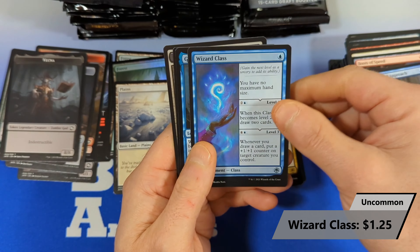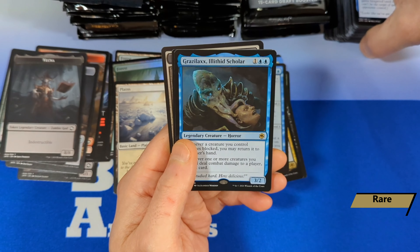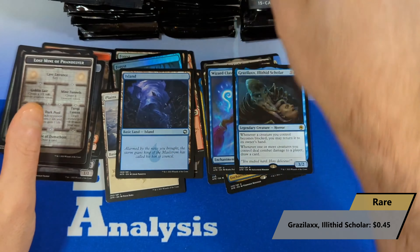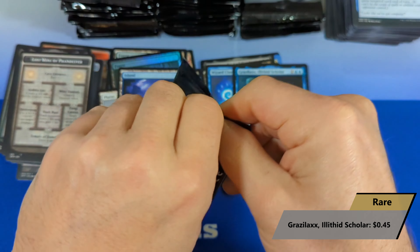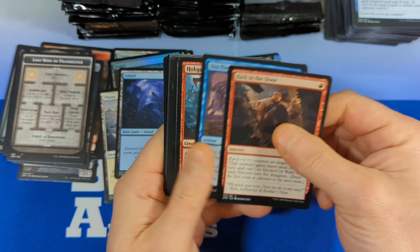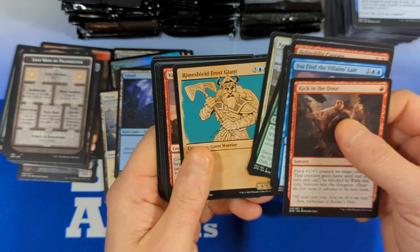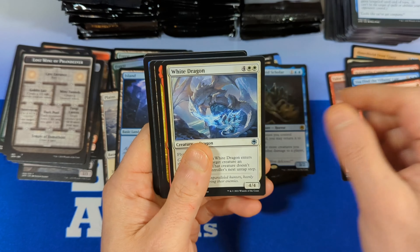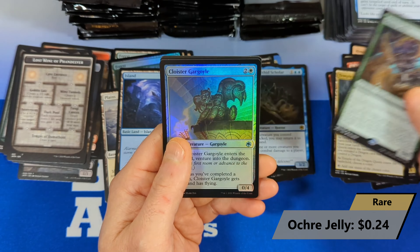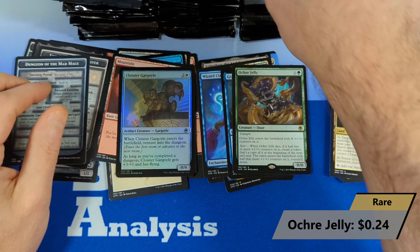There's the Wizard Class — that's just valued over $1. Then we got an Illithid Scholar coming in from blue, and an island and a Lost Mine. Really looking for Gnawbone in this box. White Dragon, and we got an orc, then a jelly, followed by a gargoyle, and nothing much else.